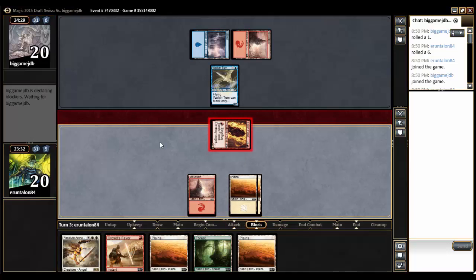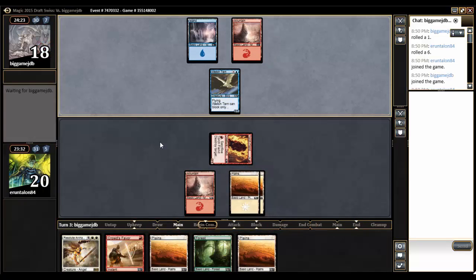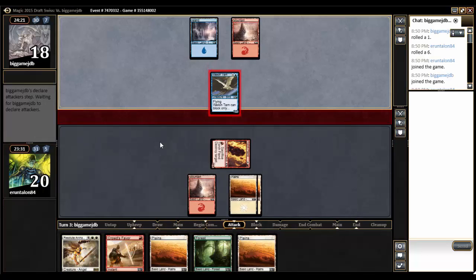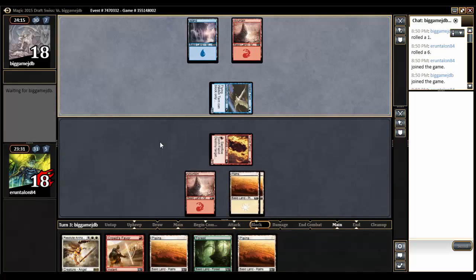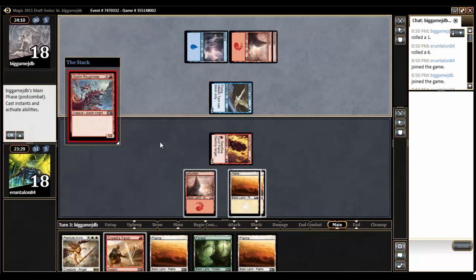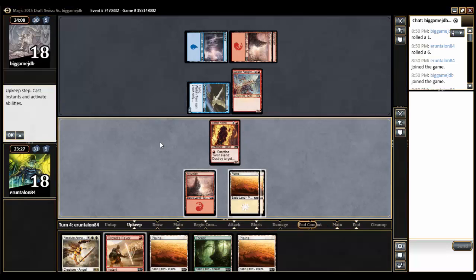I'll bash in for two, pass the turn. He will bash in for two — but I have a feeling he's going to instead be a jerk and play something. In comes the Welkin Turn. I take two, 18 all. He plays a land and he plays a Goblin Roughrider, a 3/2. So he's being pretty aggressive as well.